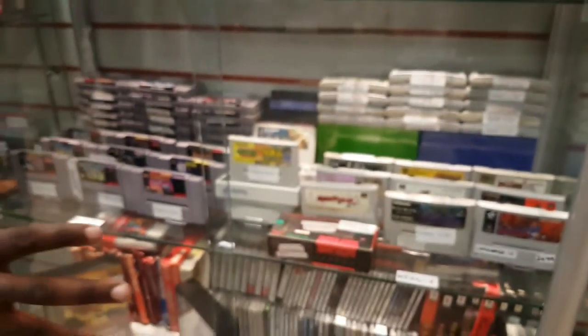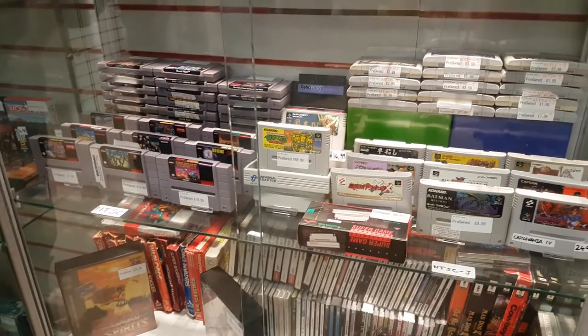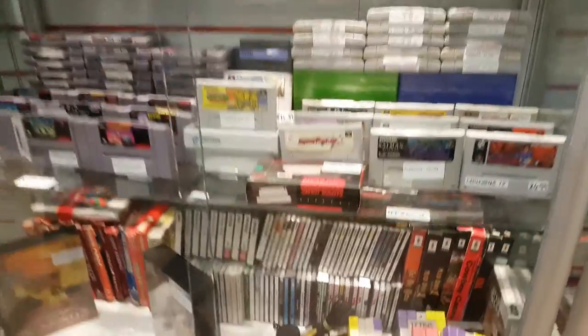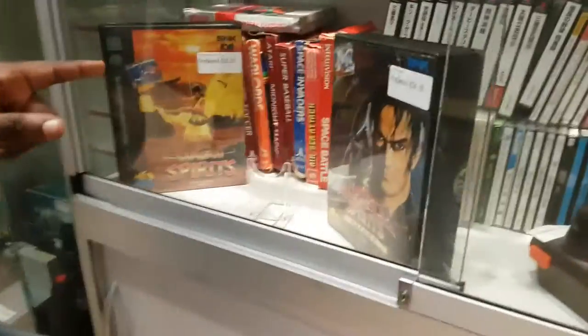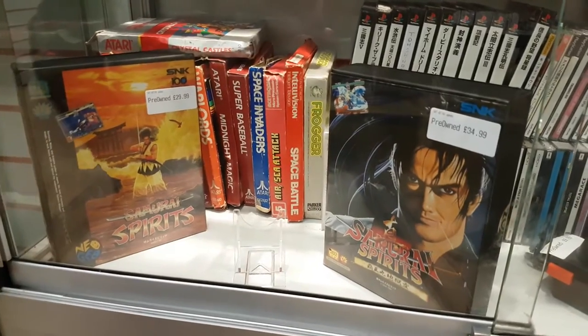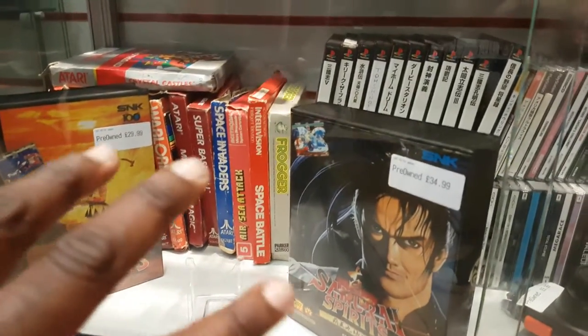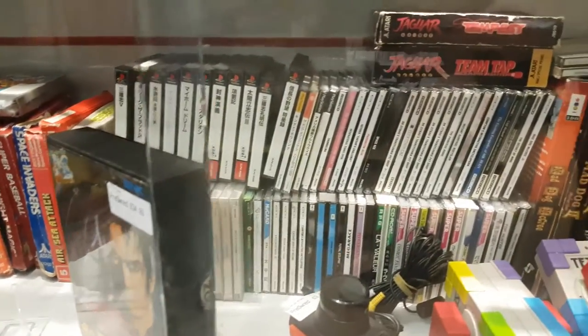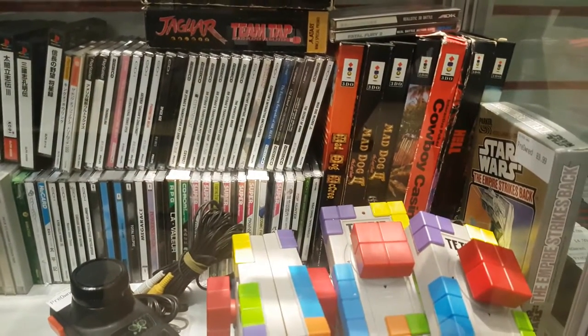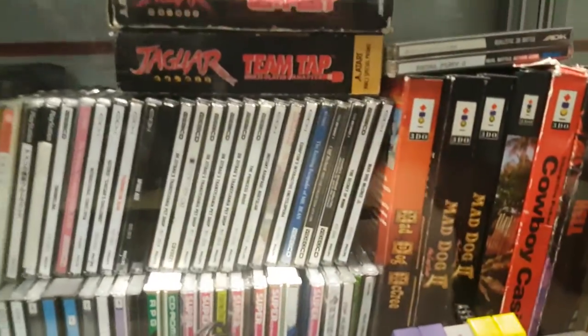Moving across from there, we've got the American ones, which are the ugliest carts in the world, so I'm not going to say too much. Downwards, we've got the games for the AES — Samurai Spirits and Samurai Spirits Japanese. We've also got some Atari games, a bunch of Mega CDs and so on. These are all import, so they're Japanese.